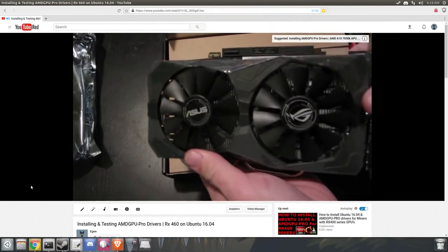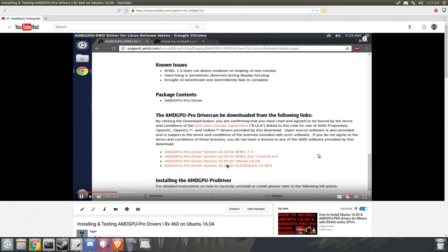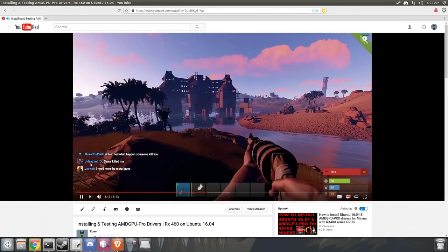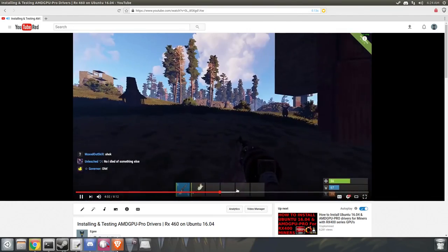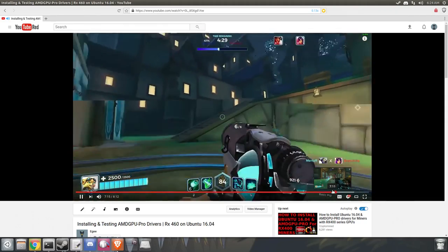In a video I did back in early January, I was testing the previous AMD GPU Pro driver — version 16.5. Literally two or three weeks after that video, AMD released the latest driver, which is currently 16.6. In the previous video we took a look at Rust, played a little Skyrim running in Wine, and even played some Paladins on Windows 10 running inside of VMware.